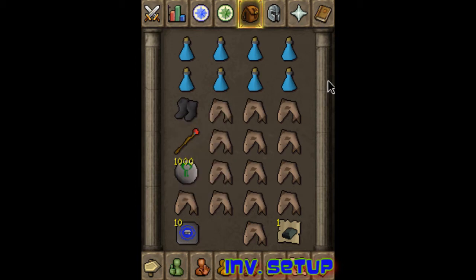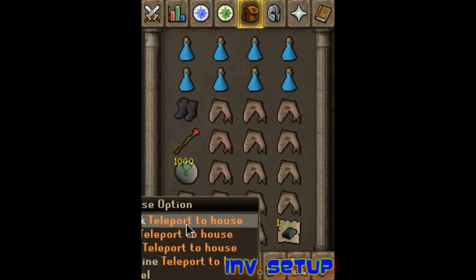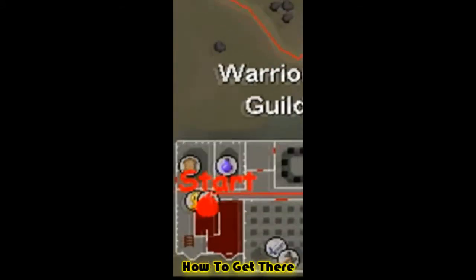Sharks — you can bring whatever food you want; I prefer sharks because they're easier for me to get since I can fish them. Adamant bars, because that's what they drop the most — that's where you make your money, adamant bars — so I just keep an inventory space for those. A teleport out to my house, and then bones to peaches teleports. They're in the GE right now, sorry I can't have it there, but remember bones to peaches, guys.